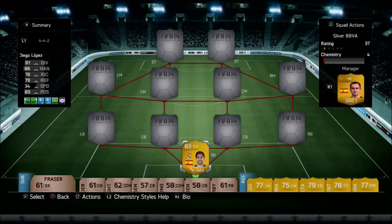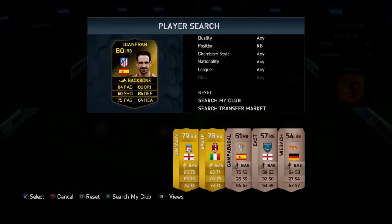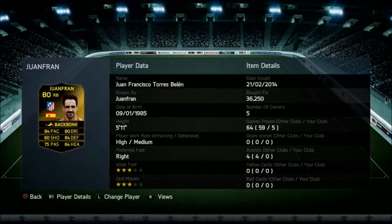The first player is Diego Lopez, recommended to me by a mate — 1,200 coins. He got 3 clean sheets in the opening 5 games. He's 6 foot 5, so he absolutely covers half the net: 81 diving, 86 handling, 83 positioning. This guy is an absolute tank in the net and a phenomenal goalkeeper. He saves pretty much anything that comes at him, as you can see with those 3 clean sheets.